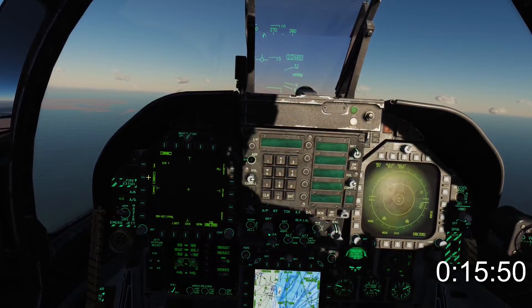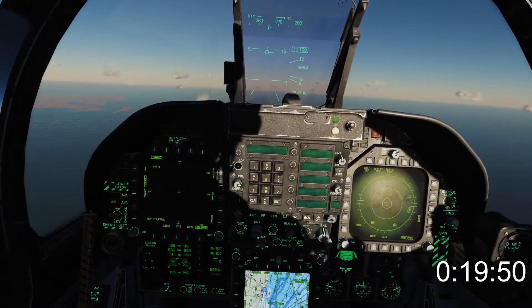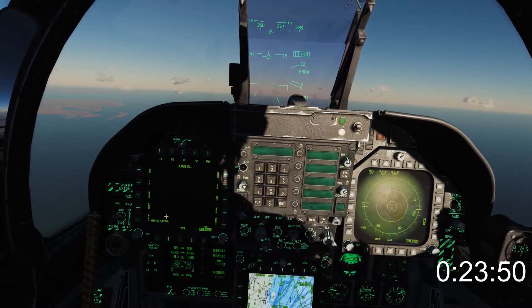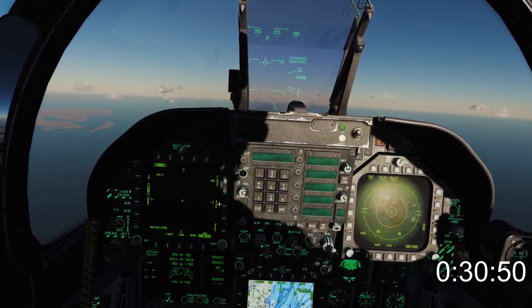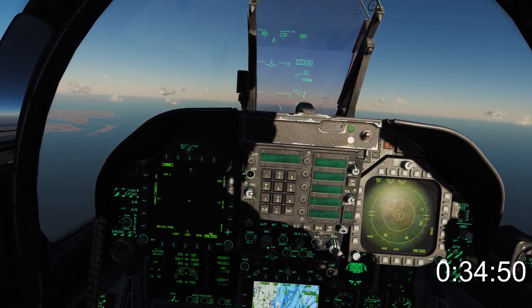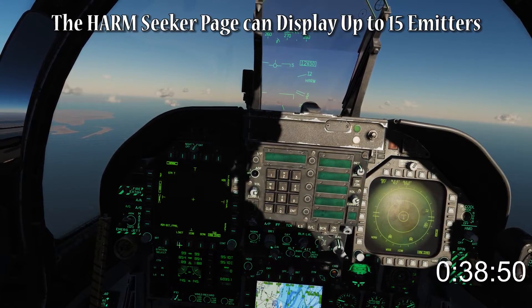A target gate will appear on the DDI — this is the seeker head's point of view. The class function allows you to include only the types of radar selected; it's an extremely powerful feature with an extensive range of options. In this case I'm going to exclude all friendly emitters by selecting hostile. The step option allows you to switch between weapon stations. Reset and scan are pretty obvious, and limit allows you to filter out all but the five most urgent emitters.